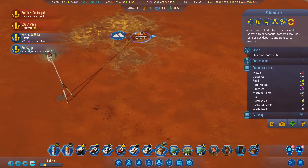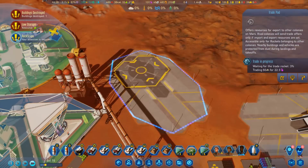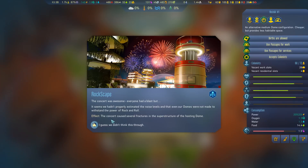Bring in that concrete! We'll take that offer - accept. Rockscape! What's this - a famous rock band called Rockscape wishes to bring their music to Mars for a live performance. They want to tour all the different colonies on Mars, they've got their own transportation. All Rockscape management needs from us is permission to play and prepare a dome. All colonists gain 25 morale for 10 sols - hooray! Yeah, go on then!